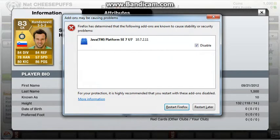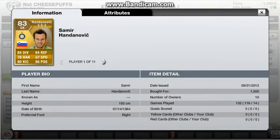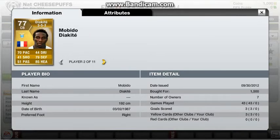Handanovic — 1,500 coins. Solid keeper, 83 rated, couldn't ask for more. Diakite — 1,500 coins again, which is great value for how much he costs.